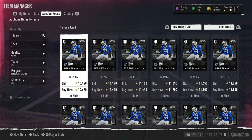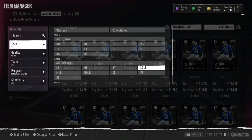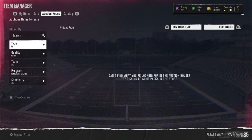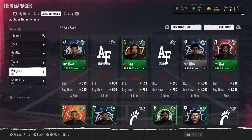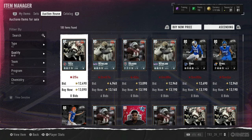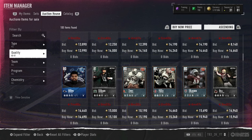Our first filter we're using is going to be the 80 to 81 overall filter. We're going to be sorting by position, trying to get the snipes — safety, right end, halfback, tackle — going position by position. All the cards we get, we're going to check against the market. We're going to be reposting them: 80s for 13k and 81s for 15k. So let's go get our first snipes.